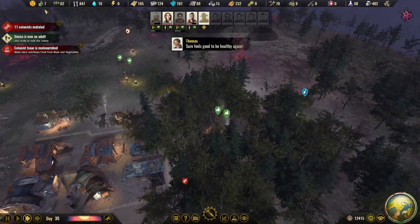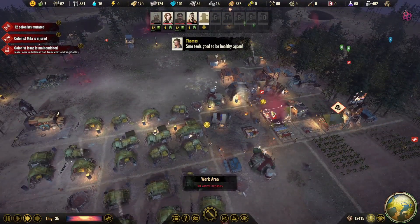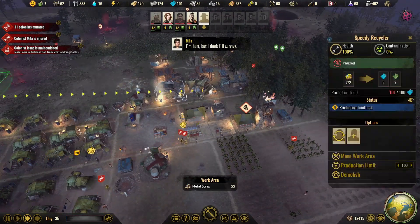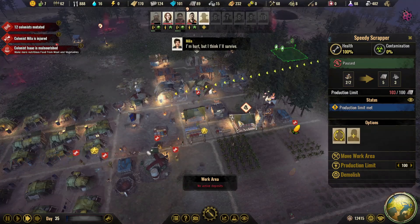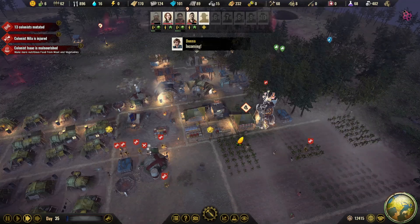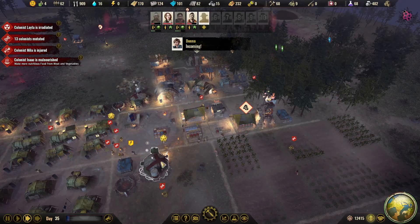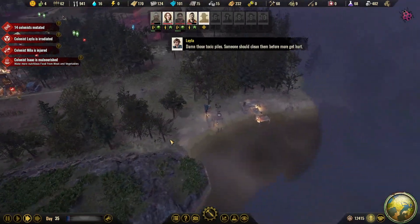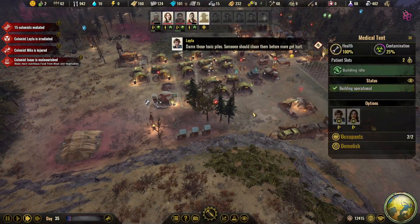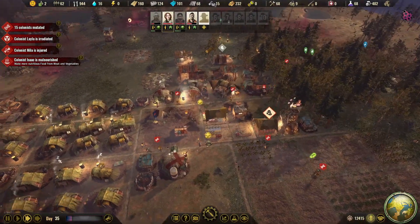We have plenty of people now, so that shouldn't be a problem. I really don't like this — although it appears not too much was damaged. Or apparently nothing, although it did fall right here. But with all the fallout, a lot of colonists got mutated. We'll have to make them better. Let's hope we can do that fairly quickly.